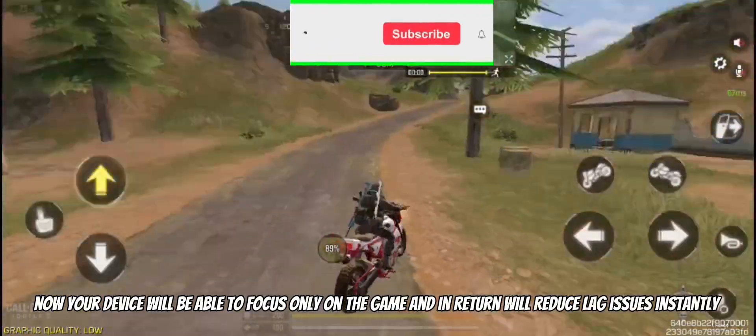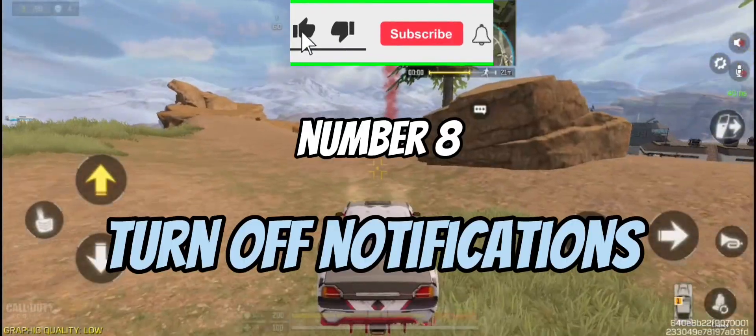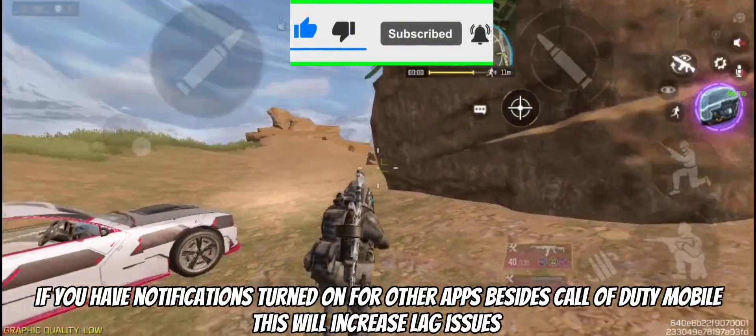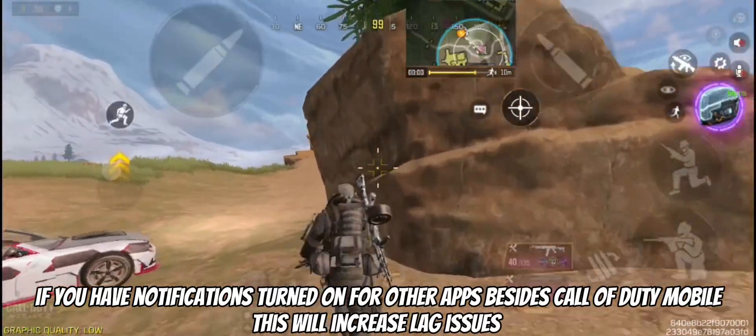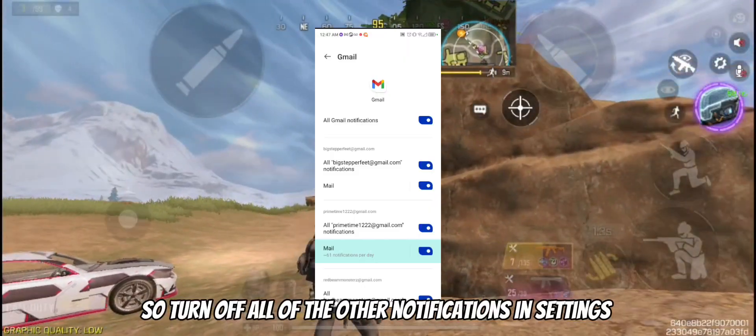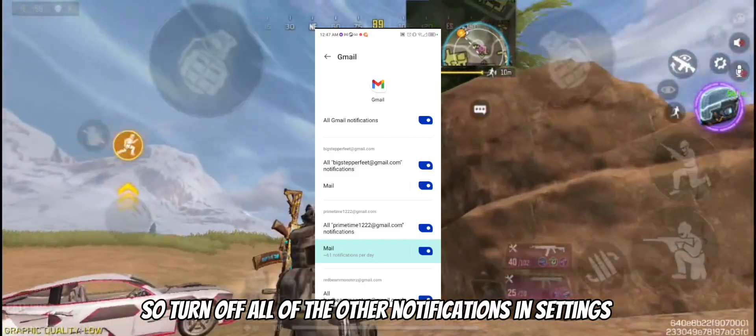Number eight is turn off notifications. If you have notifications turned on for other apps besides Call of Duty Mobile, this will increase lag issues, so turn off all of the other notifications and settings.